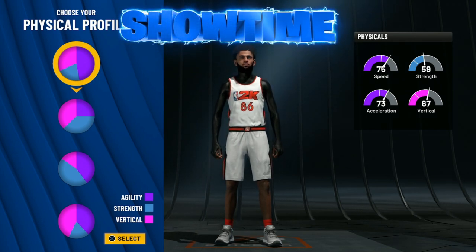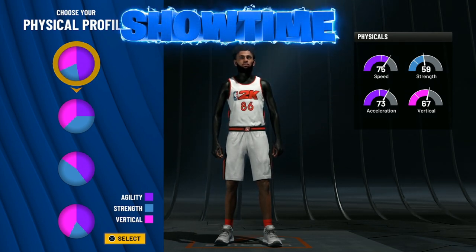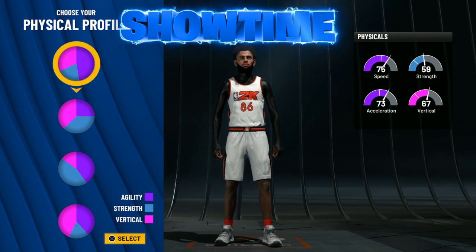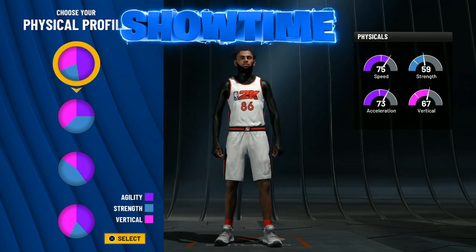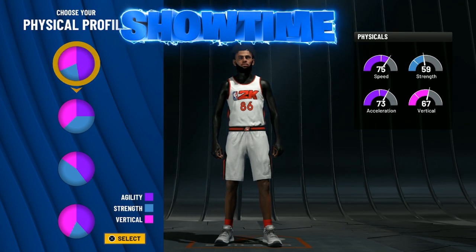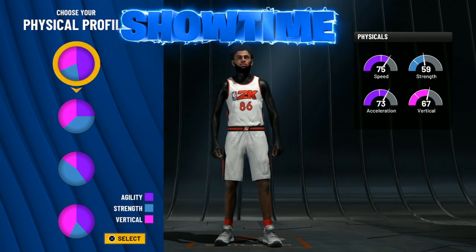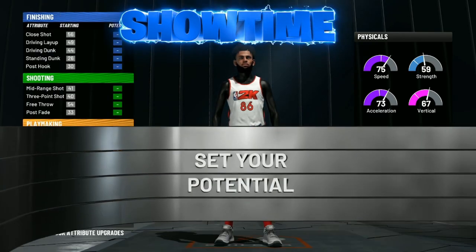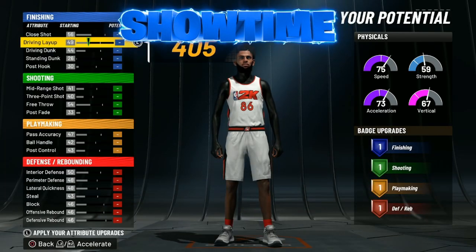With the physical profile you guys definitely have to go all agility. This is going to allow us to get the max amount of speed — believe it or not you guys can get around a 98 or 99 speed. Playmaking paint beasts have only gotten better this year; they've kind of added them back from previous 2Ks. I think 2K20 was the year of playmaking paint beasts — everyone had one and they were absolutely goated — so it's nice to see them make an even better return.